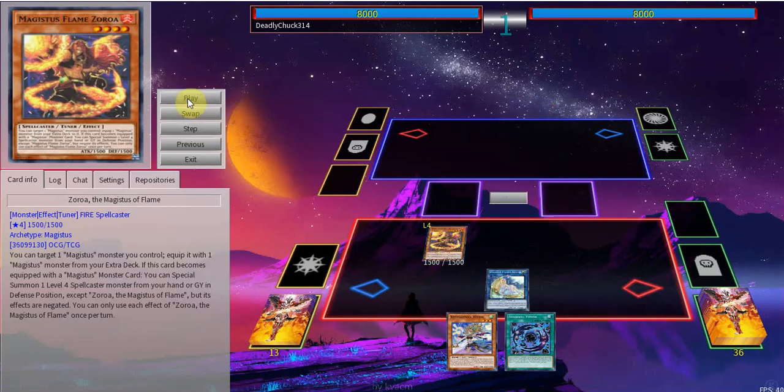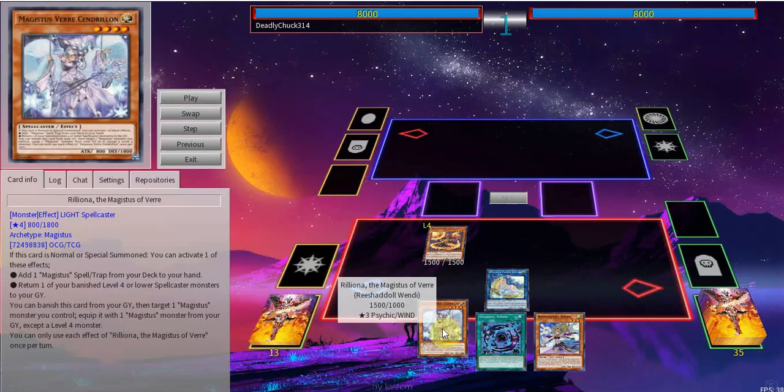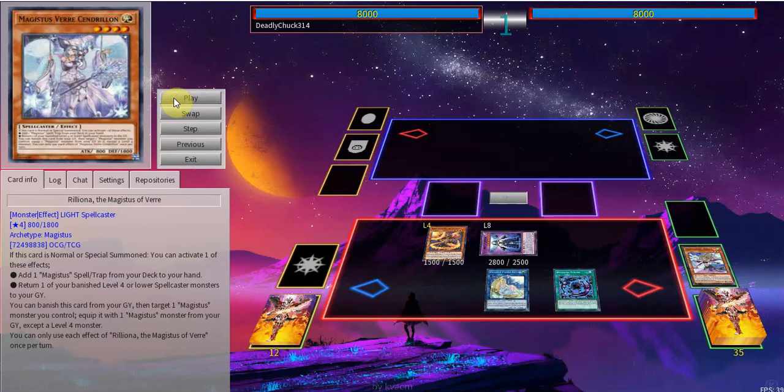We're gonna normal summon Flame Zoroa. Zoroa is able to equip Maiden, and then you're able to search a light monster — specifically Reliona — and her graveyard effect will be very clutch here.